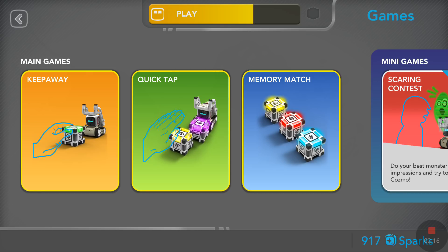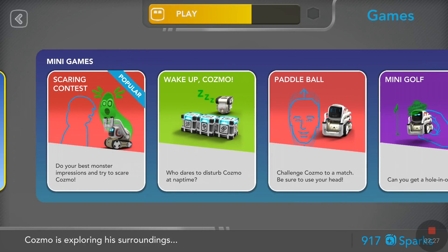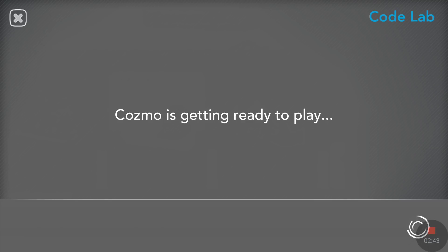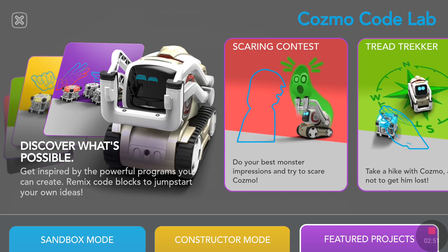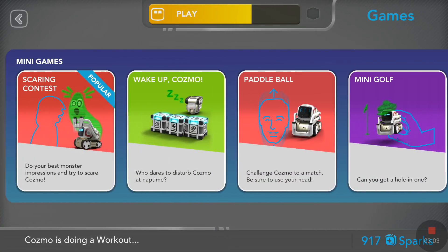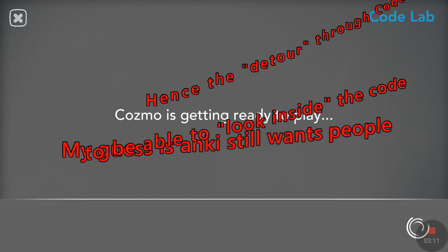I did a video several months ago of each of these games. What I did now is I was able to unlock the mini games that were locked in my previous video. The mini games are Scaring Contest, Wake Up Cosmo, Paddle Ball, Mini Golf, and More Games. If I tap on More Games, it takes us to Codelab. I thought all the mini games would be listed under games — I don't know why Anki didn't put them all here. Instead, you have to tap on More Games to get to Codelab.